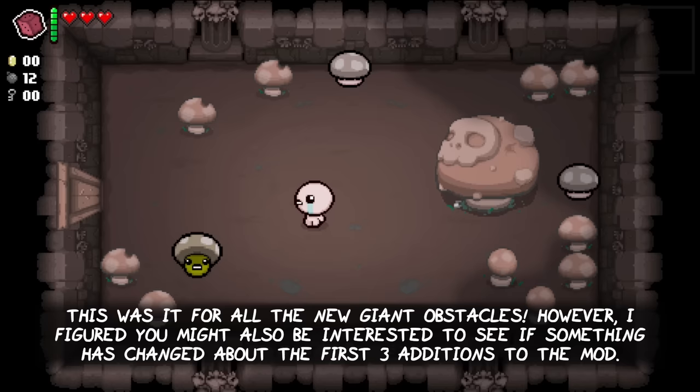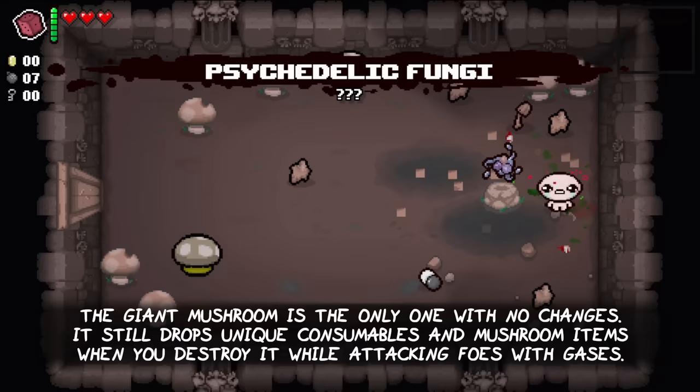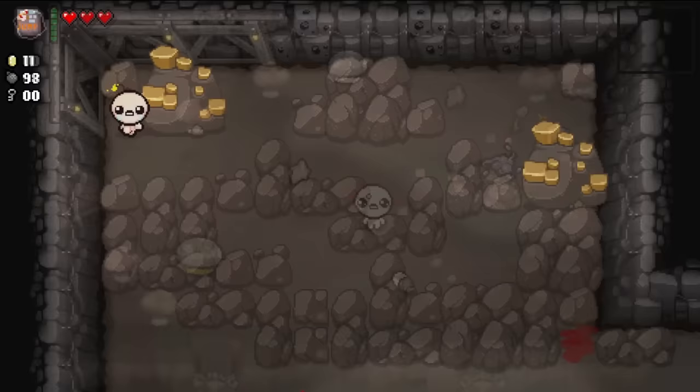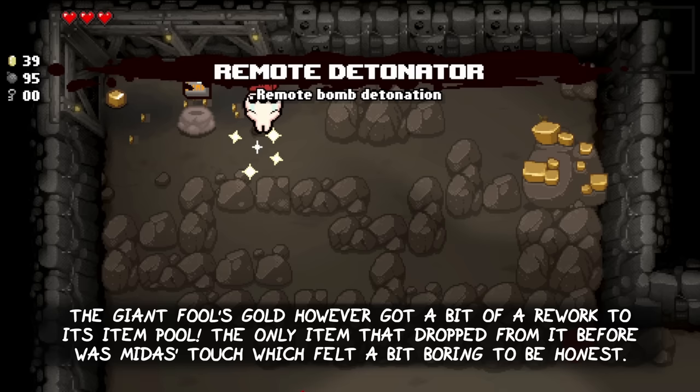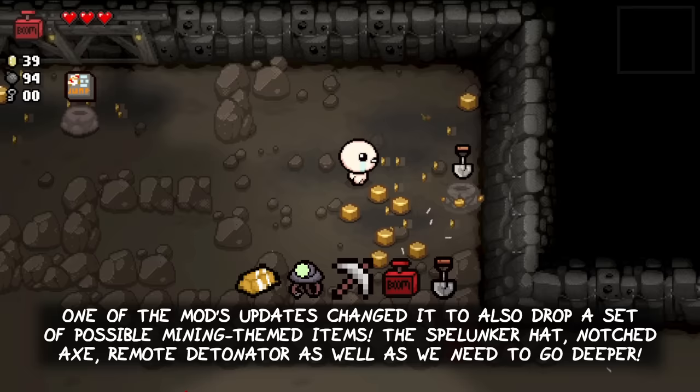That was it for all the new giant obstacles. However, I figured you might also be interested to see if something has changed about the first three additions to the mod. The giant mushroom is the only one with no changes. It still drops its unique consumables and mushroom items when you destroy it, while attacking foes in the room with gases that charm or poison them. The giant fool's gold, however, got a bit of a rework to its item pool. The only item that dropped from it before was Midas Touch, which felt a bit boring. That's why one of the mod's updates changed it to also drop a set of possible mining themed items: Spell Anchor Head, Notched Eggs, Remote Detonator, as well as We Need to Go Deeper.